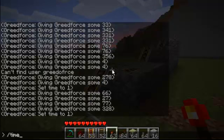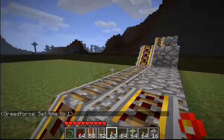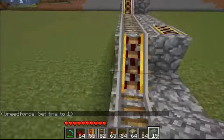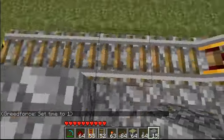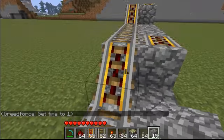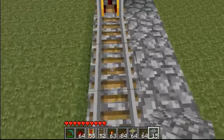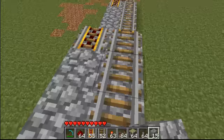It's turning night time — not good. What you want to do is this: it's four normal rails, one powered rail, and four normal rails. Just keep doing that.